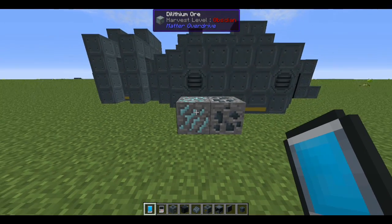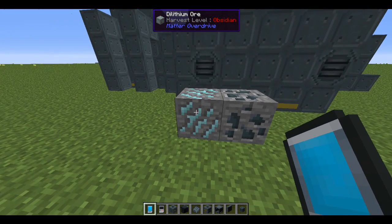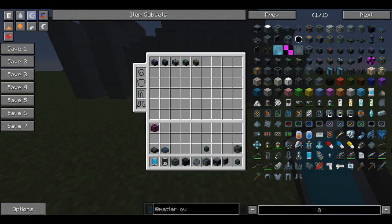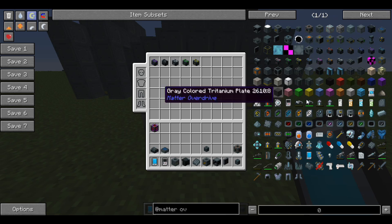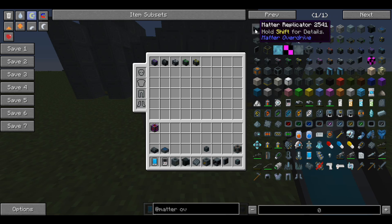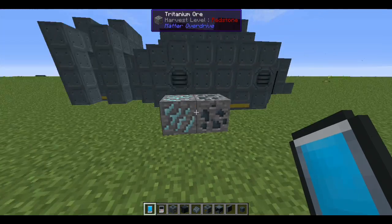The Data Pad is what you'll want to start with if you have questions while in-game. Now, there are two new ores introduced by Matter Overdrive: dilithium ore and tritanium ore. Dilithium smelts down into crystals, while tritanium smelts into ingots, and those form the basis for about 90% of the crafting. For example, Heisenberg compressors use dilithium crystals, and tritanium plate is crafted from two tritanium ingots.